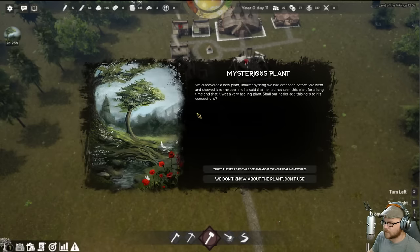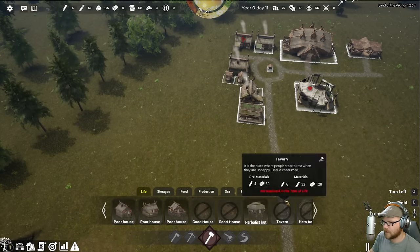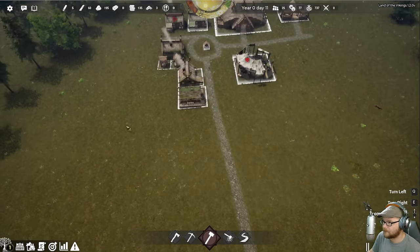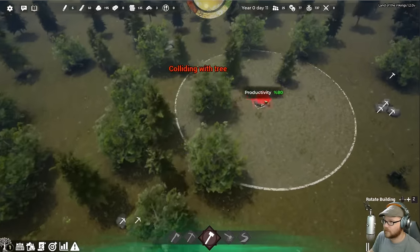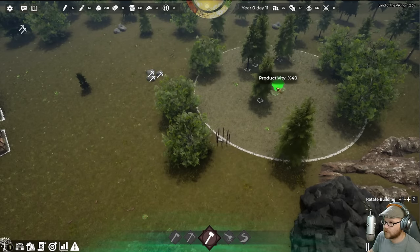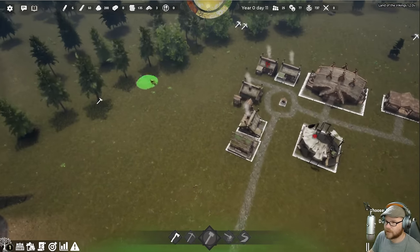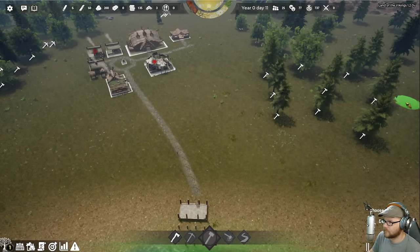I have a mysterious plant — can we eat it? It is a healing plant. The healer knows all; I'm sure he's fine. Let me get a farm set up. The fishing hut needs 40 stone — that's a lot. We'll go ahead and start up a hunting lodge because we're going to need that. I'll put it next to the gatherer. Let's keep on chopping these trees. Pull those down, let's mine some rocks.